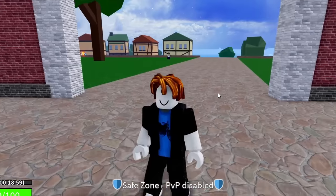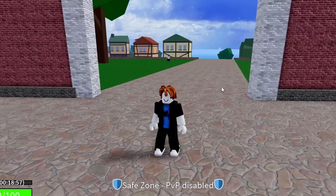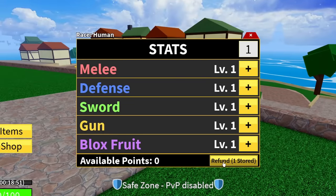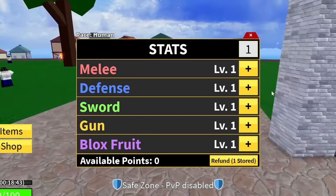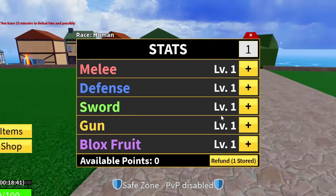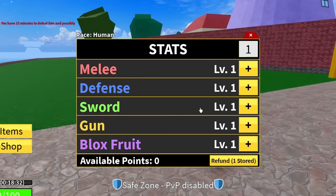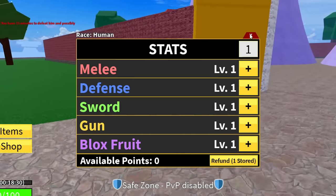That code right there is going to give you a stat refund. If you go to menus and then stats, you can see I've actually got one refund stored. As you level up through Blox Fruits you get three points per level, and you can only max out three of these stats. So if you want to refund your stats, just click that button — it's completely free from that code.